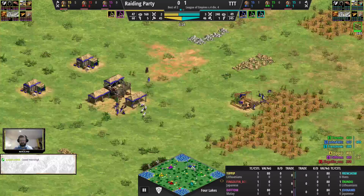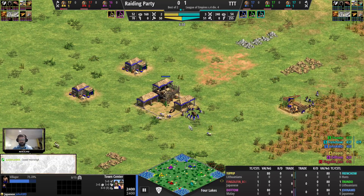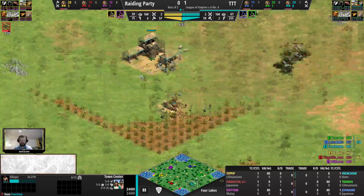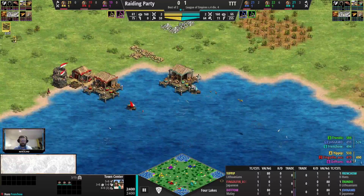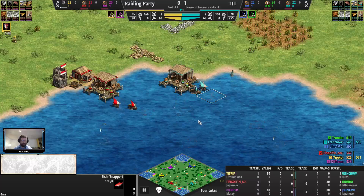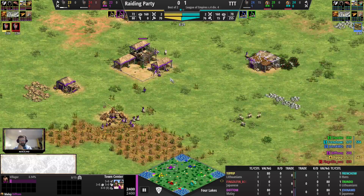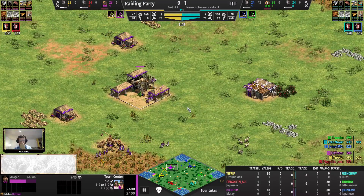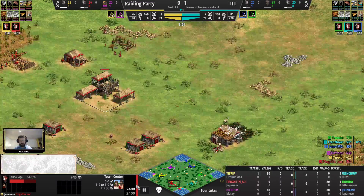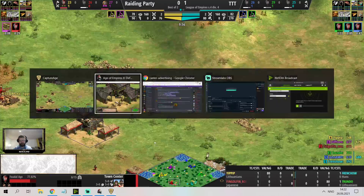Lithuanians pockets - let's see the flanks. Japanese for John AMD, nice counter to cavalry play. Yipip cavalry archers are fully upgraded for Japanese, seen surprisingly seldom given that fact. Hunns on the other flank for TTT - also a great civ for Four Lakes because you never need to build houses, making it much easier to sustain your fish boom and villager production without worrying about getting housed. For the other team, Dipthom with Malay on the flank - good flank civ because they advance through ages 66% faster.